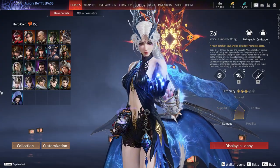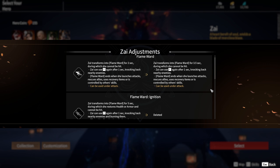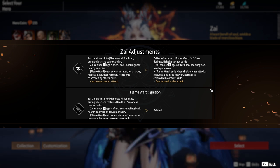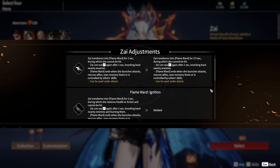Let's start with Zai, who received a slight buff to Flame Ward, increasing the duration of her ability to 3.5 seconds. However, the Flame Ward Ignition ability, which allowed her to recover health over time, has been removed.